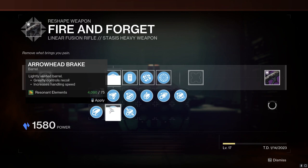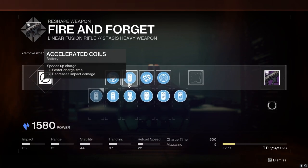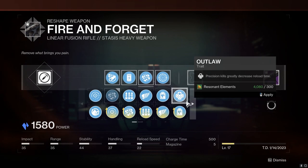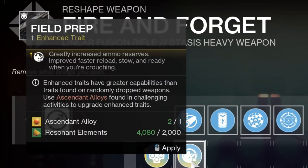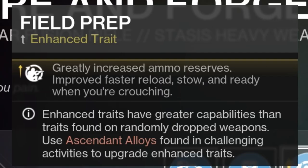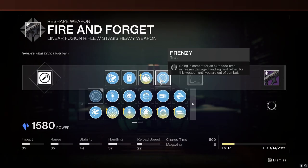I'm gonna go ahead and put on some charge time, slap on Arrowhead Break to help with the recoil, Accelerated Coils, and then in the left column personally there's really only one way to go — that is Enhanced Field Prep. You get too much bang for your buck: greatly improved ammo, improved reload and ready speed when crouching. Really good perk especially when enhanced.